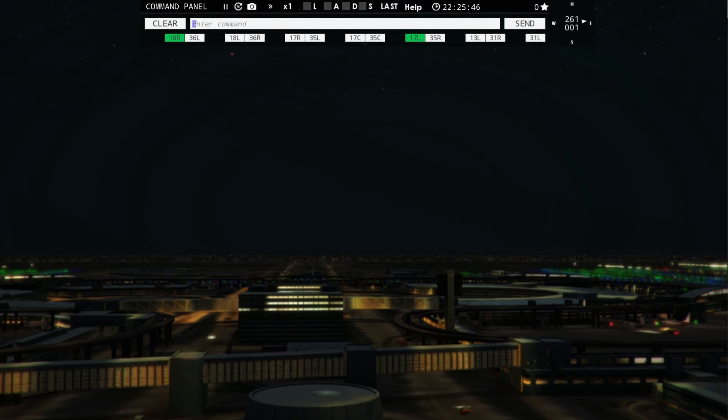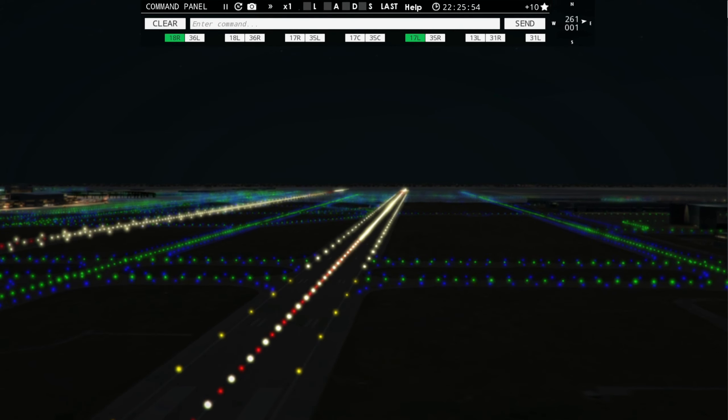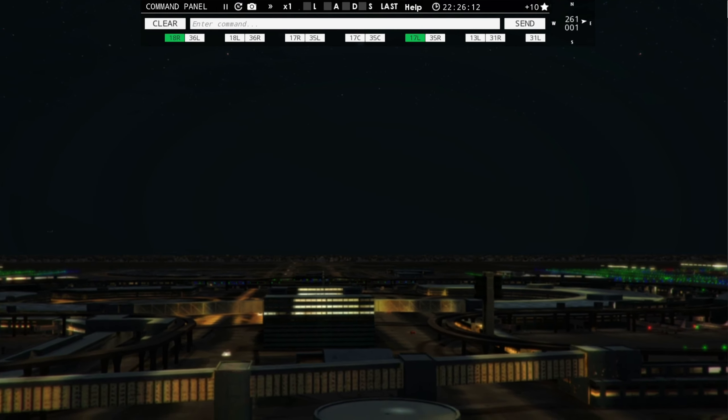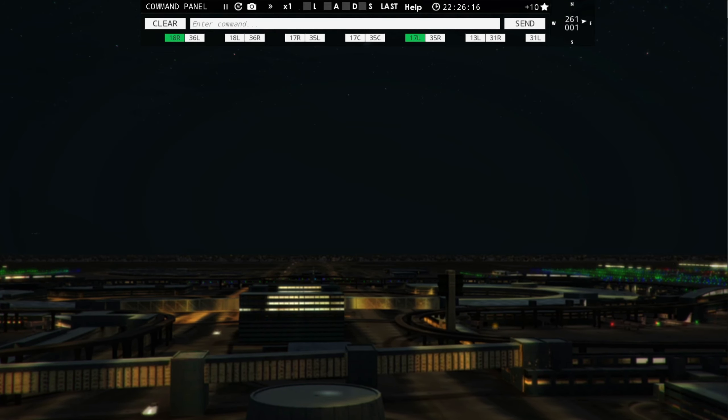Making sure I've got these planes pushed back. American 1455 requesting push and start. Air Shuttle 5874, pushback approved, expect runway 18 left. American 2585 pushback approved — expect runway 17 right. American 1455, pushback approved, expect runway 17 right.